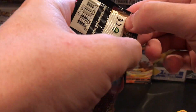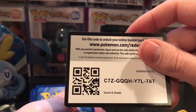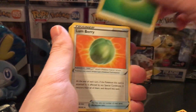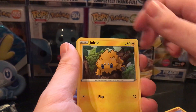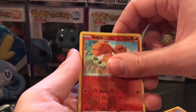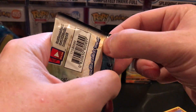Now for another Sword and Shield pack. Just a little bit longer and we'll have the new packs coming out — the Rebel Clash from the Sword and Shield line. Cards: Leaf Energy, Aurora Energy, Double Colorless Energy, Joltik, Silicobra, Blipbug, Goldeen, Yamper, Reverse Holo Wailmer, Indeedee.